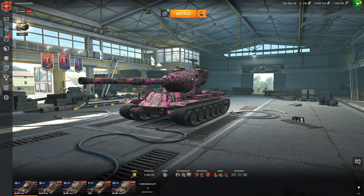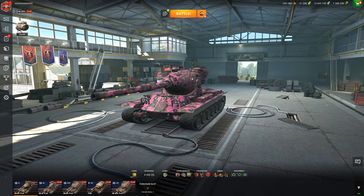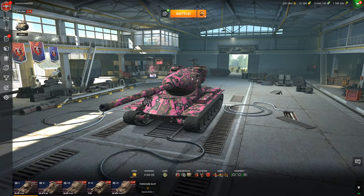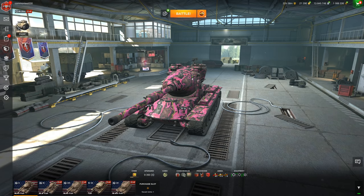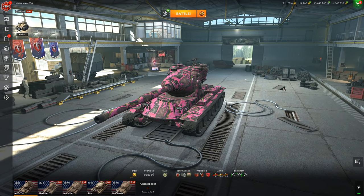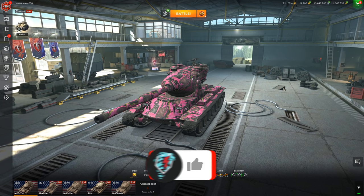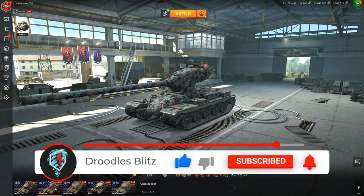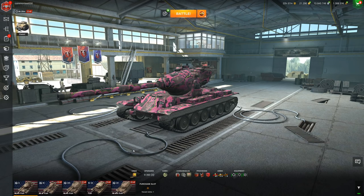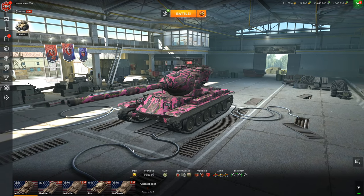Well, would you take a look at that — in my garage we have the brand new tier 10 American autoloading heavy tank, the M6 Yoh. This is no trickery; this is the actual tank sitting in my open test account. The open test is another server where people are able to test the new dynamic suspension, the new PBR textures on the Yohs, and the Yoh line itself — the tier 7, tier 8, tier 9, and the tier 10 M6 Yoh.